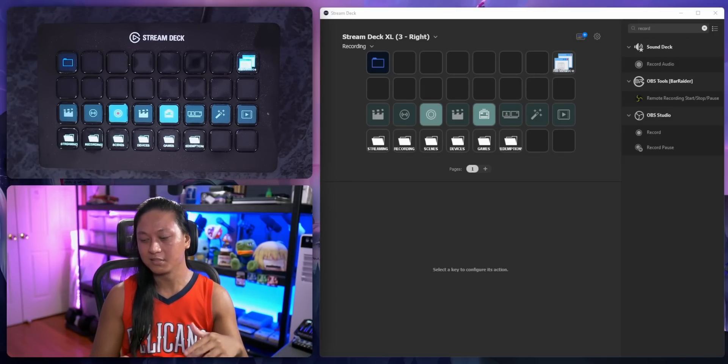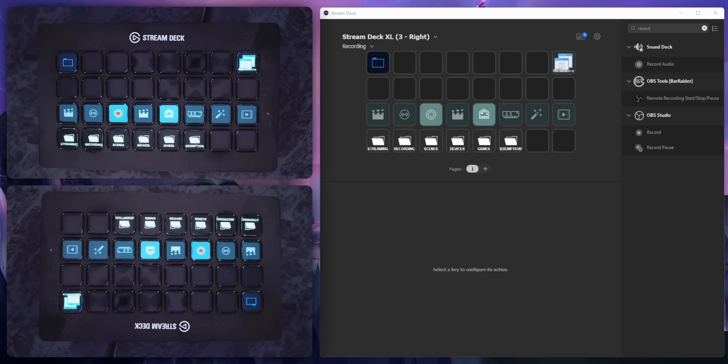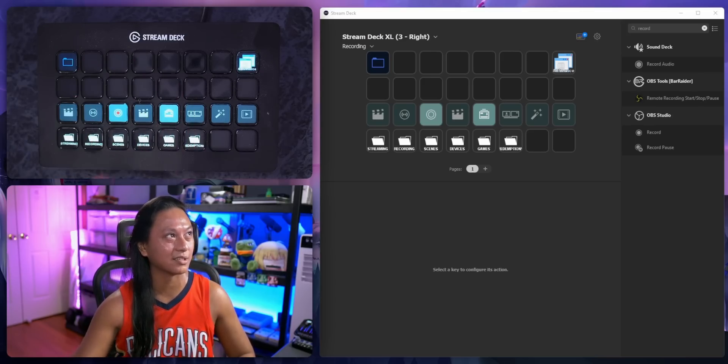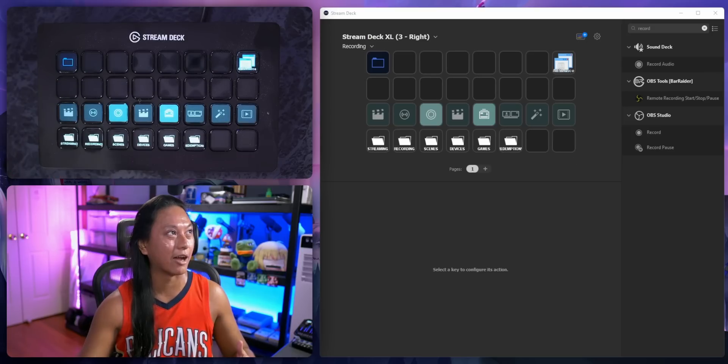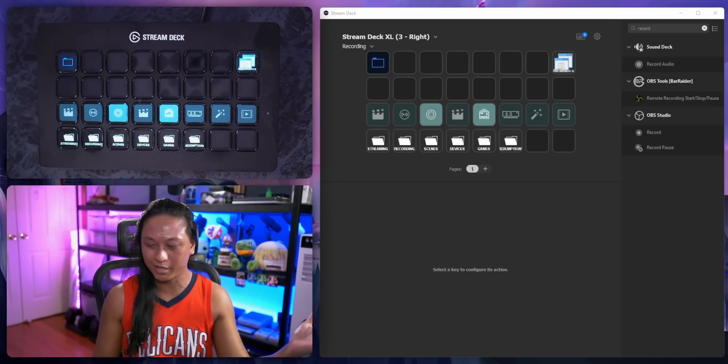The push-and-hold feature I talked about has a lot of potential — I really want to see Elgato innovate more in that direction. Another idea: I have this folder with six cameras plugged in, and when I'm streaming I like to switch camera angles. I click the folder, it shows all my different cameras, I press one, and then I have to back out — so it's three button presses just to change a camera angle. I'd love it if you could press the folder, choose the camera, and it automatically backs you out of the folder. Maybe call it quick folders or make it a toggle — I think that'd be really cool.